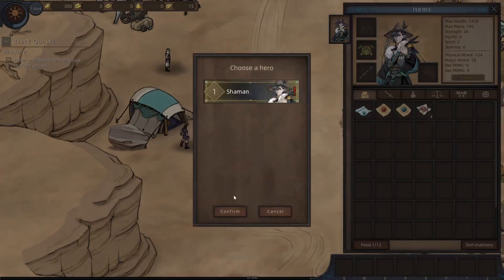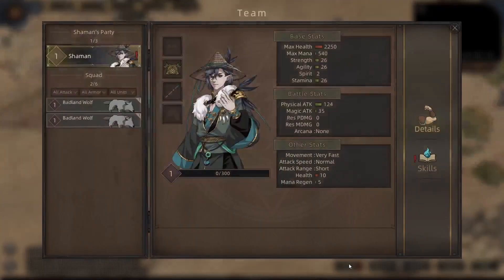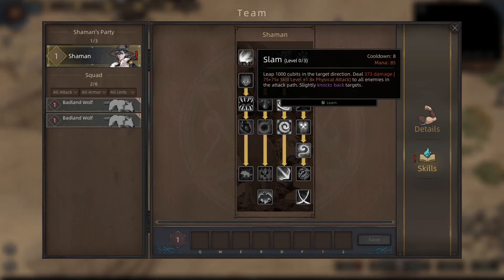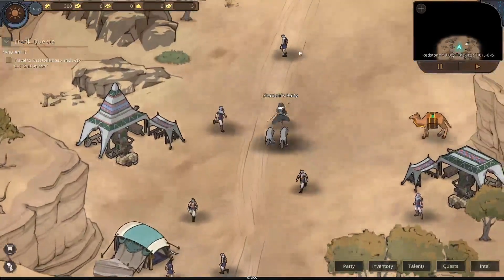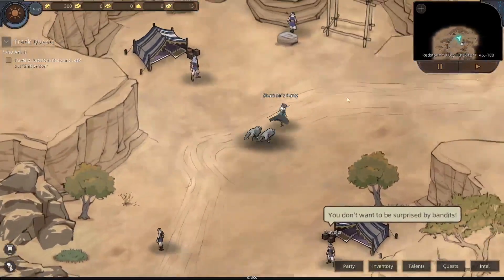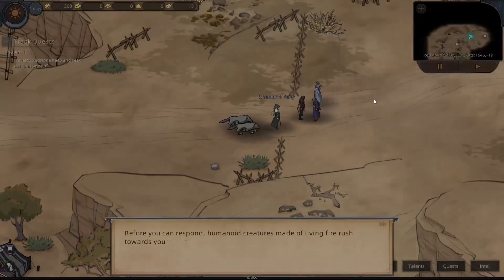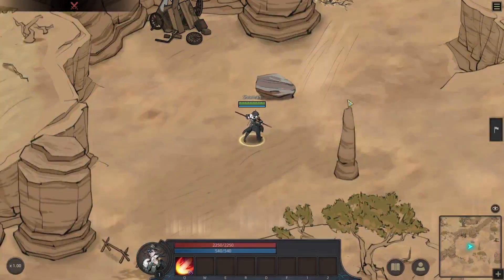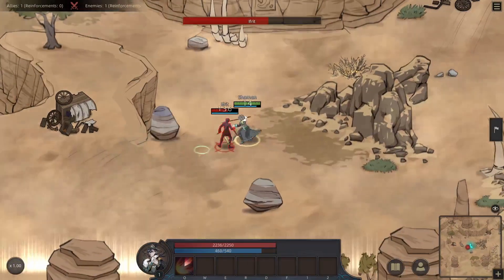Before we forget, let's use our potions and then check our skill points. In the skill menu, we have one point that we're going to use on Slam. As you can see in this fight, Slam is a lunge attack that damages opponents that you pass through.